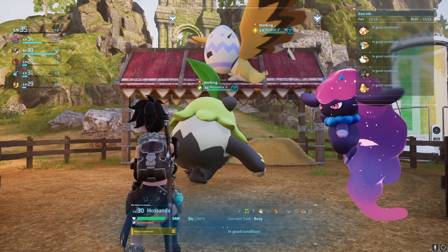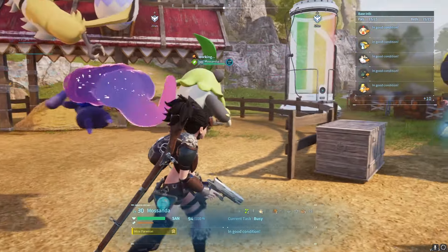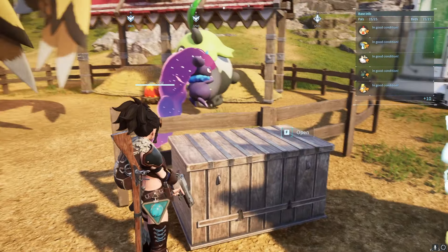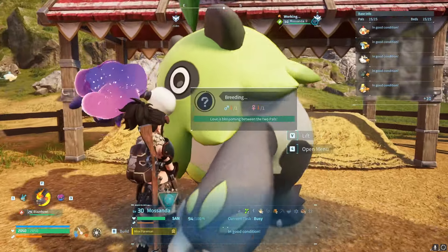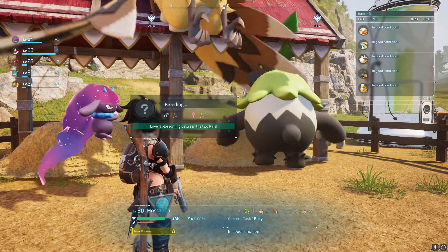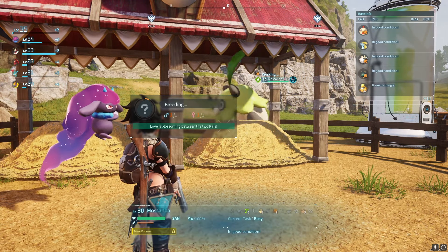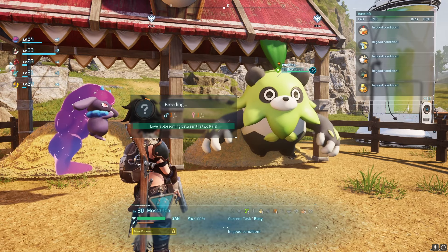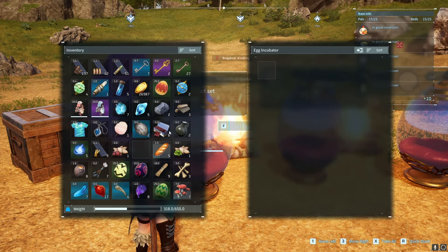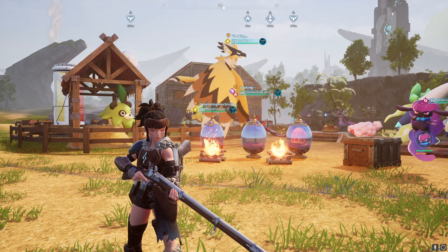Once you have your cakes and the pals you want to breed — I'm using the Mossanda and the Beacon to make the Relaxaurus — you're going to place the cakes in the chest here in the breeding farm and they will produce eggs. You can also see the timer showing how long it will take to make the next egg. For every cake you get one egg, so if you have 10 cakes you'll be able to make 10 eggs. Once you have the egg, place it in the egg incubator — and that is how you breed a pal!